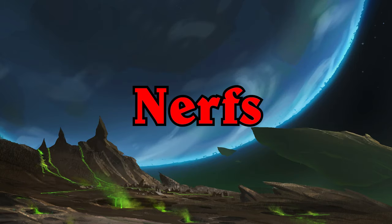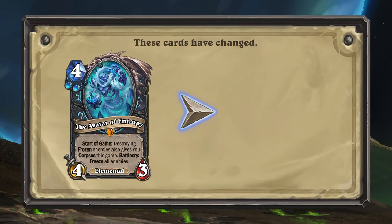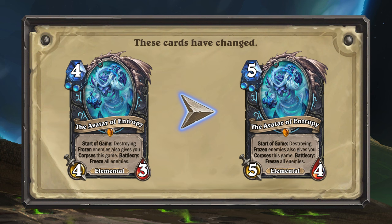Now let's take a look at all the cards that are getting nerfed. First we have the Death Knight legendary minion, the Avatar of Entropy. This card just did a lot for 4 mana, so it's having its cost increased to 5, and the stats have been adjusted for this new mana cost.